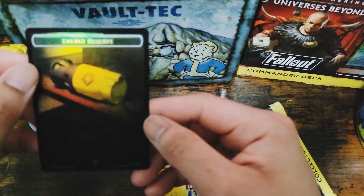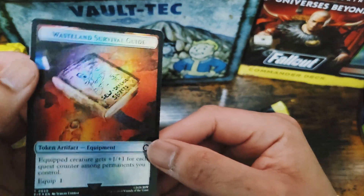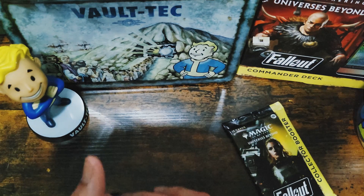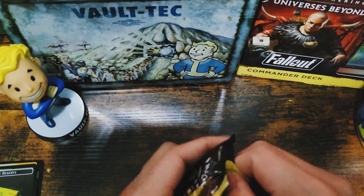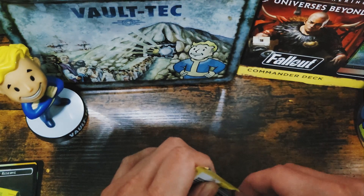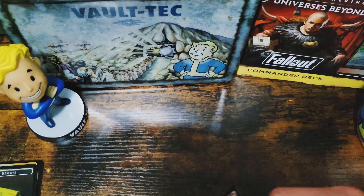That's awesome, that looks great. An Energy Reserve token. Wasteland Survival Guide — one of the missions in Fallout 3. Oh, that's great, that is really great. Wow, they just did a great job with these. That was fun, that's a fun pack.